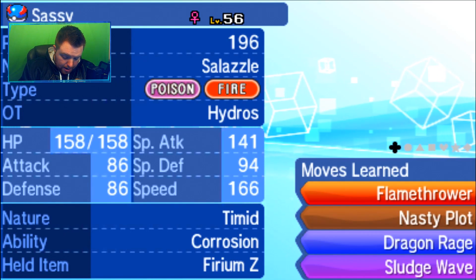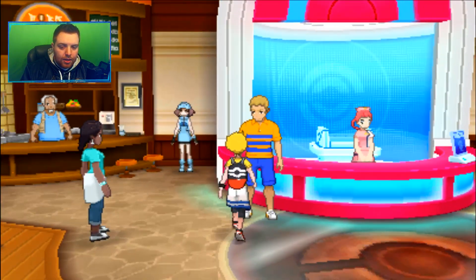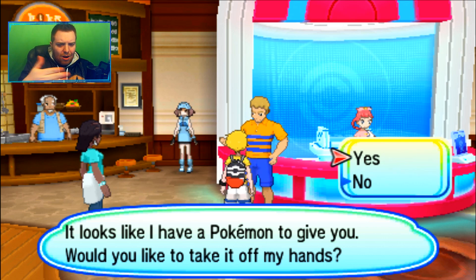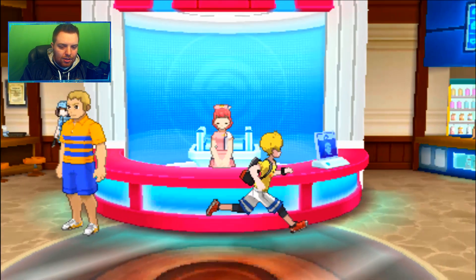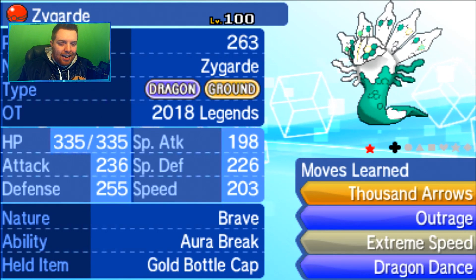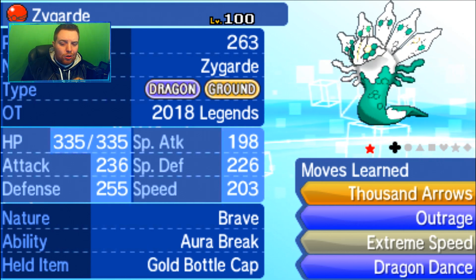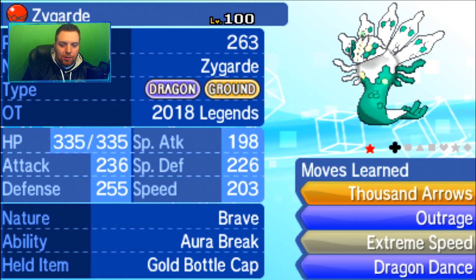I don't have a free party slot, so let me move a Pokemon out real quick — I've got a bunch of Guzzlords I can move. Then we talk to the delivery man: 'Good day, you must be Hydros — I've got one mystery gift here with your name on it.' Yes, I would love that shiny Zygarde! There it is. Looking at the details: the OT is '2018 Legends,' it's Brave nature, comes with a Gold Bottle Cap, ability Aura Break, and moves Thousand Arrows, Outrage, Extreme Speed, and Dragon Dance.